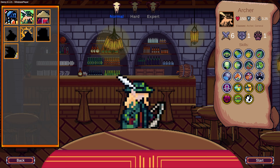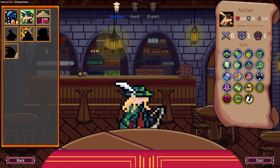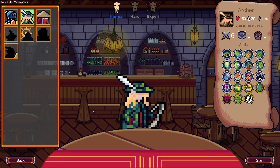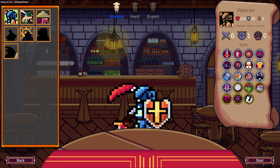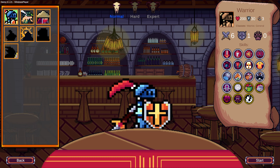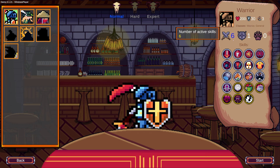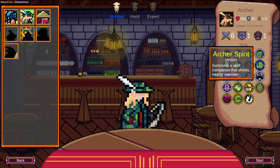Every hero has a different pool of skills, which I actually really like. A lot of other bullet heavens just kind of share pools and characters either just have different stats or share the same pool of abilities. These characters do have different pools; however, there is a middle line of general abilities that they all share. Though I'm not sure why the Warrior has one less summoning skill slot.